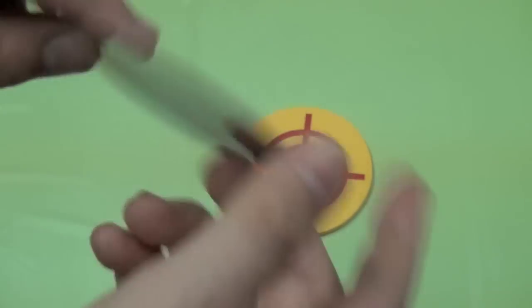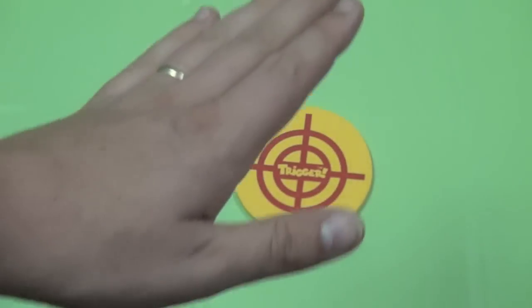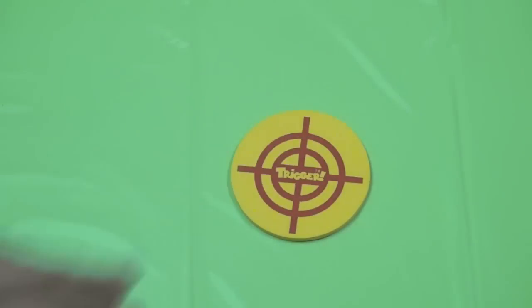One person is going to take their card and read one of the questions on it. Players listen to the question and then hit the pad with their left hand if it's false and with their right hand if it's correct. Right is right, left is wrong.